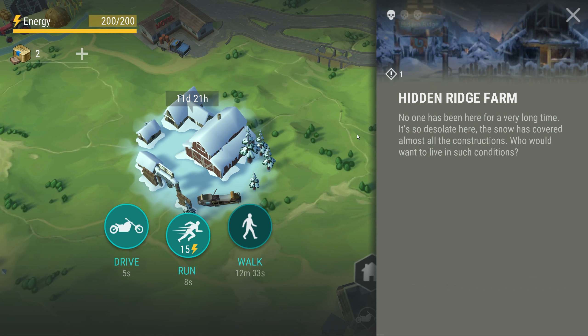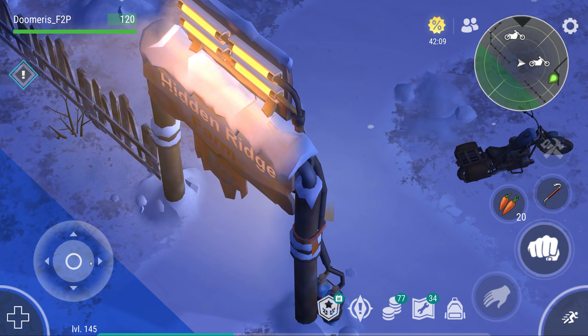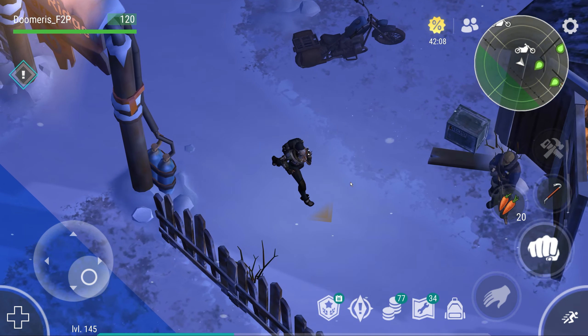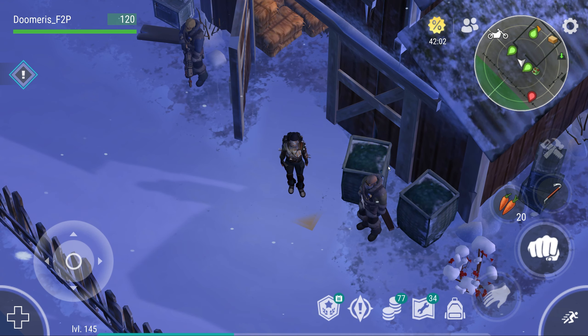Today we're checking out the new update, and we're going to the hidden rich farm on our free-to-play account. You guys are definitely going to like this new location. And the reason for that is — do you hear the zombies? Help us get rid of them before they surround us.